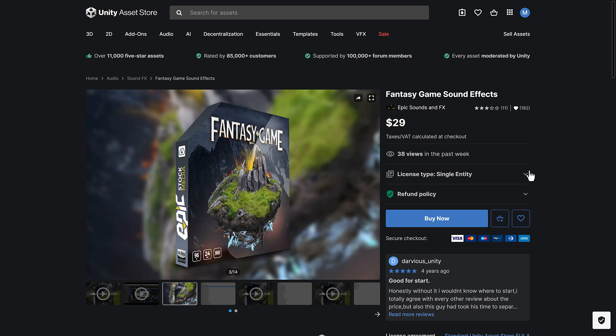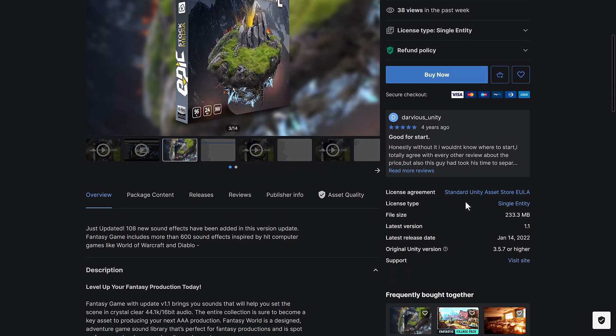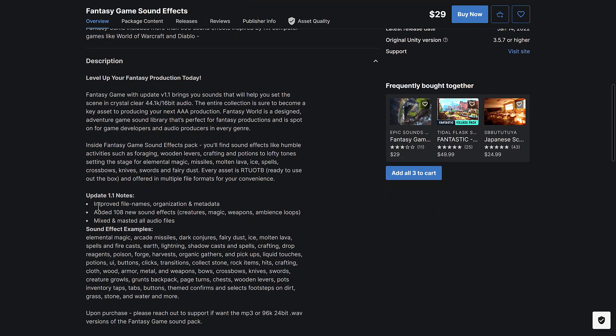The first one here is Fantasy Game Sound Effects — pretty straightforward. A wide variety of 108 new sounds: creatures, magic weapons, ambience, loops, and so on.